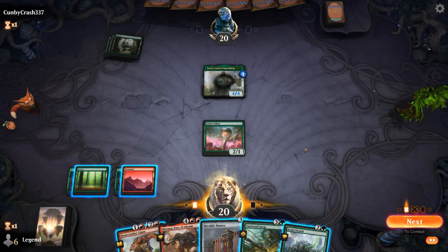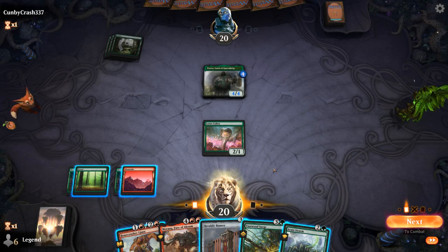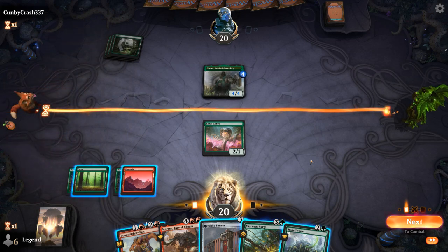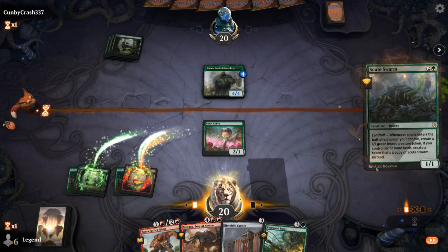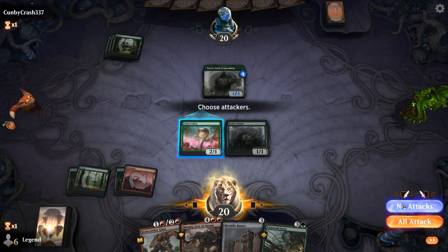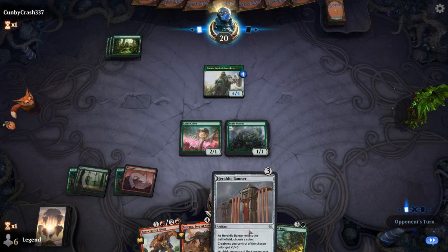Scuteswarm drawn. Now I'm into the idea of holding the Surge until after we play Swarm. I have four mana here — I can play Banner, still have two mana left over, but that's not enough to do anything significant. Or I can just Surge anyway, get two lands, enable Landfall twice. I think I just play the Swarm. We're not going to get copies from Scuteswarm since we still only have four lands, but the tokens are still useful with Banner.